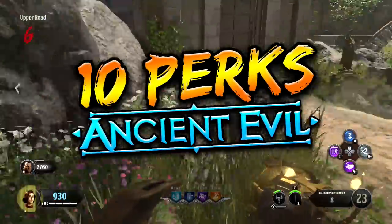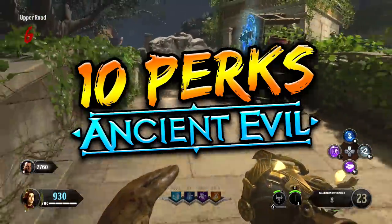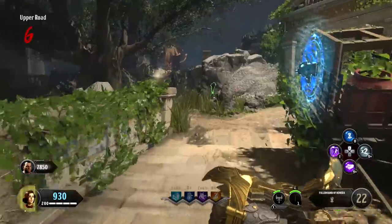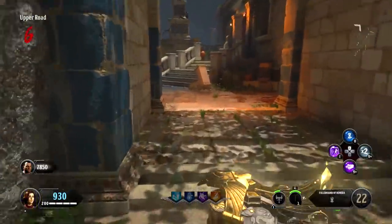Hey guys, I'm going to show you how you can get 10 perks on the new Black Ops 4 Zombies map, Ancient Evil. Out of all the zombie maps for Black Ops 4, Ancient Evil and IX are the only maps that you can get 10 perks on. There could be ways to get 10 perks on the other maps, but so far we have not uncovered the Easter eggs that allow us to do it.